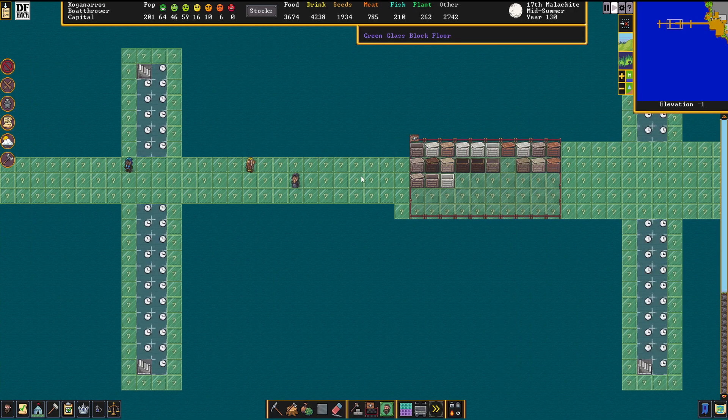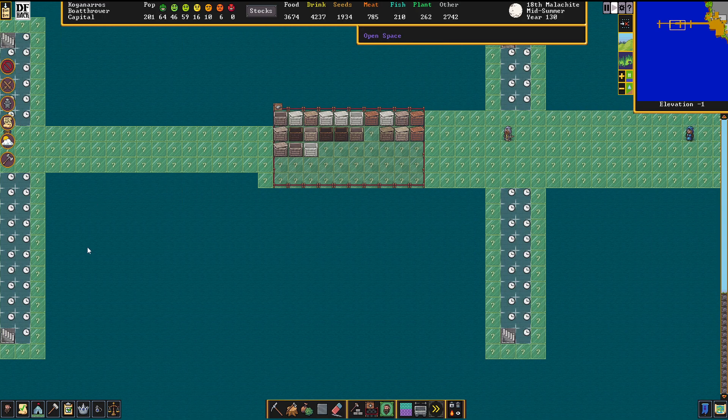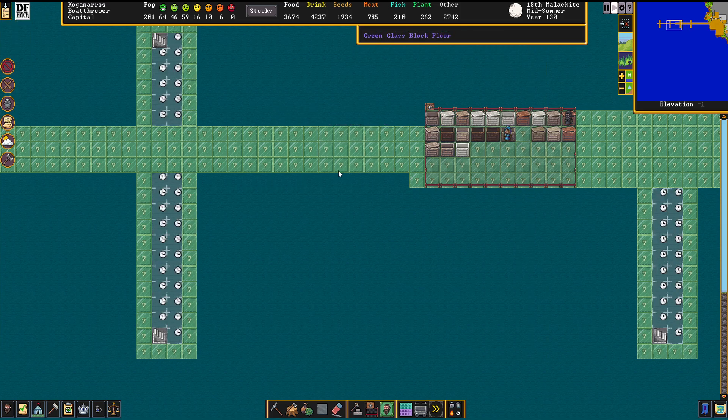I have stored all the building material here, so my constructors can now scuttle back and forth way more efficiently than ever before. Although my constructors of the castle are now way less efficient than ever before, but what can I do?